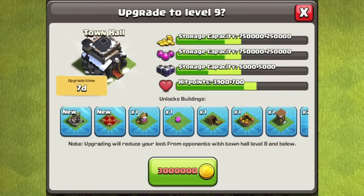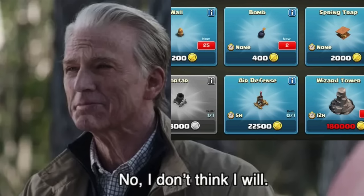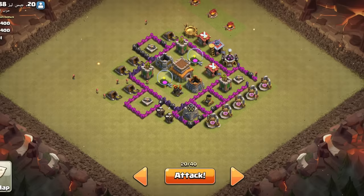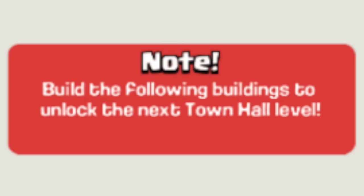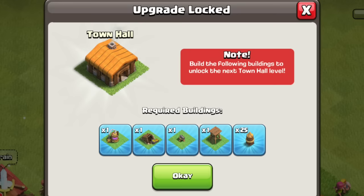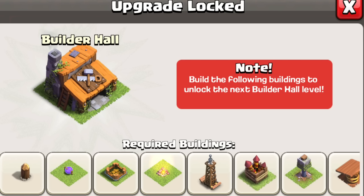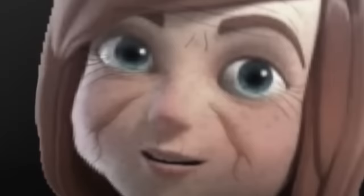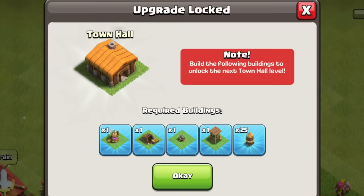Back in the day, it was possible to keep upgrading a Town Hall all the way without worrying about the buildings and walls associated with it. Unfortunately, after it was abused for clan wars, requirements were put in place, so now you have to build everything that Town Hall unlocks to move on, no matter what Town Hall you're at. There are still bases out there that don't have these buildings, but obviously those are older accounts. So keep that in mind next time you plan on moving on or creating a new account.